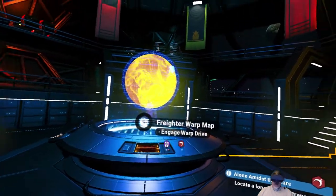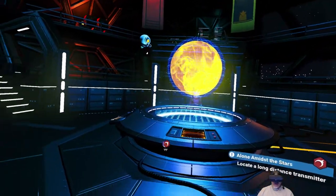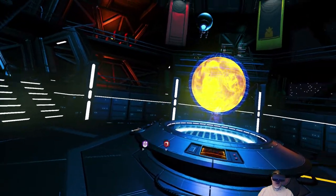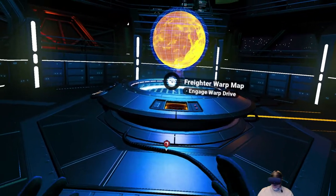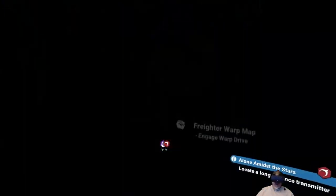The other thing about a freighter is that freighters can also warp to the special systems — the red, green, and blue star systems that we can't normally reach on our starship without special drives, which we don't currently have. Alright, let's go ahead and go into our warp menu.